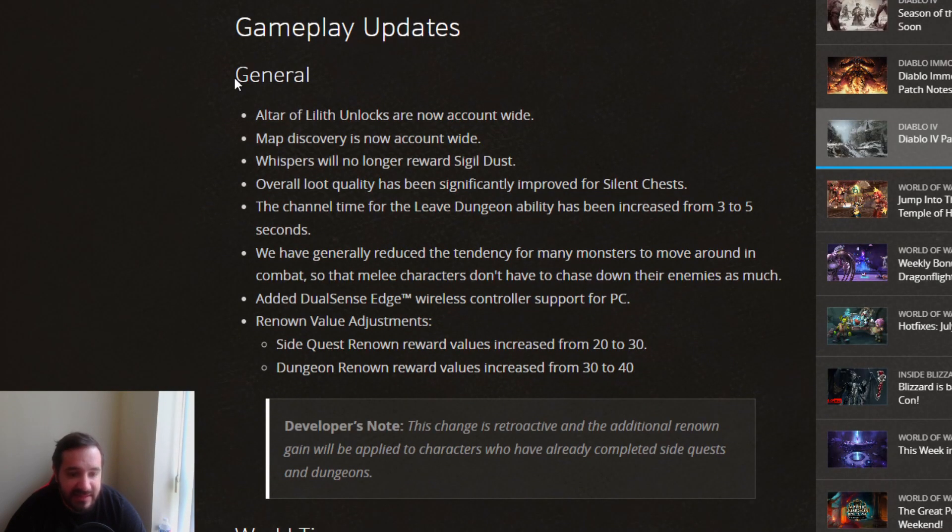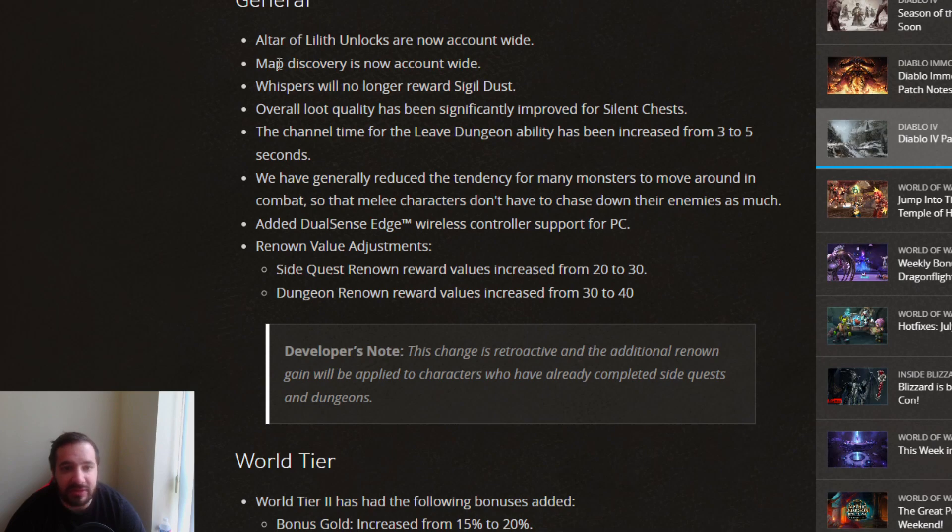Next up for the gameplay updates — some of this we already knew. The Altar of Lilith unlocks are now account-wide. Map Discoveries are account-wide. Whispers no longer rewards sigil dust, which makes it a bit worse. Loot quality has been significantly improved for Silent Chests, though that remains to be seen. The channel time from the Leave Dungeon ability has been increased from 3 to 5 seconds — that's useless and a bad change.